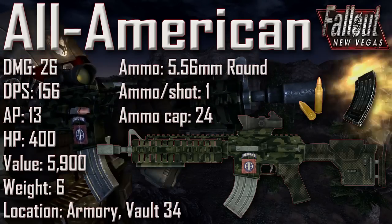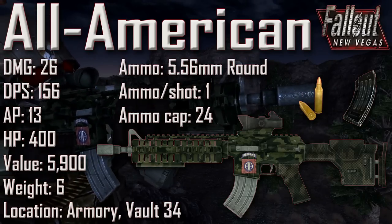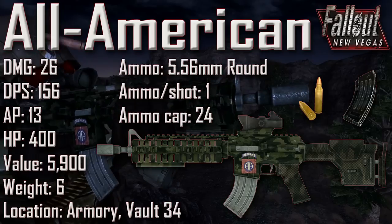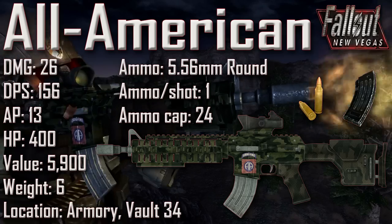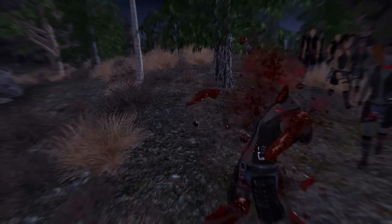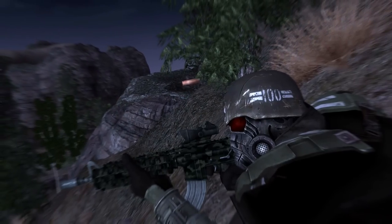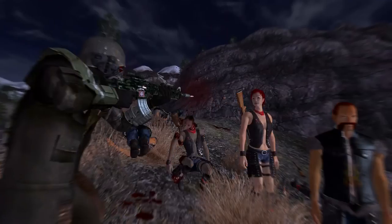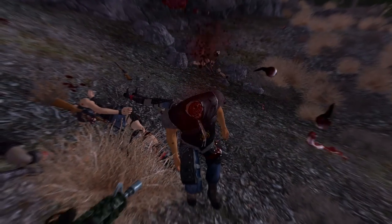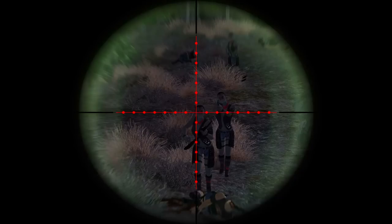Next up we have the All-American with a damage of 26, a DPS of 156, an AP cost of 13, an item health of 400, a value of 5900, and a weight of 6. The ammunition uses the 5.56mm round, ammo per shot is 1, and the ammunition capacity is 24. The All-American is located in Vault 34's armory, found on an overturned table to the right side of the armory. It is a unique variant of the semi-automatic Marksman Carbine with woodland camouflage, a magazine capacity of 24, a higher magnification scope, and bears the distinctive 82nd All-American Airborne Division insignia.